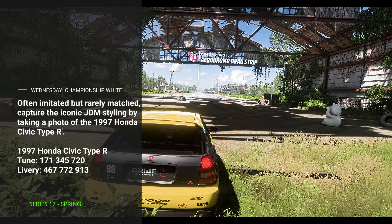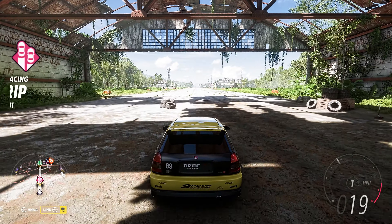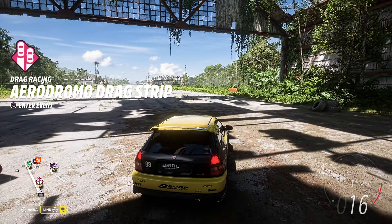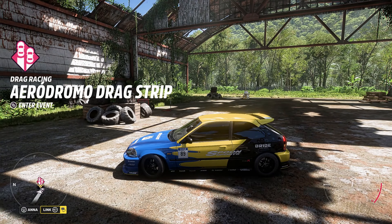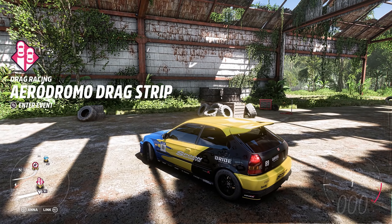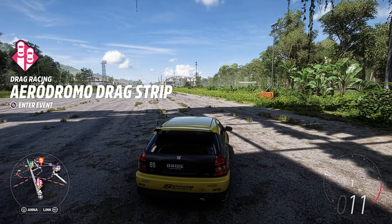In wrapping up the season and the series on Wednesday, we have Championship White. We need to take a picture of this beautiful Honda Civic Type R, but it's not in white. In any case, you can right button this for a quick photo and be done, or you can take a moment and take a beautiful picture.